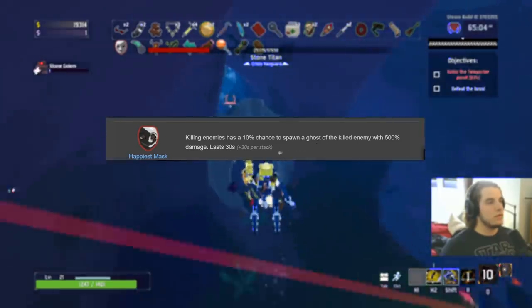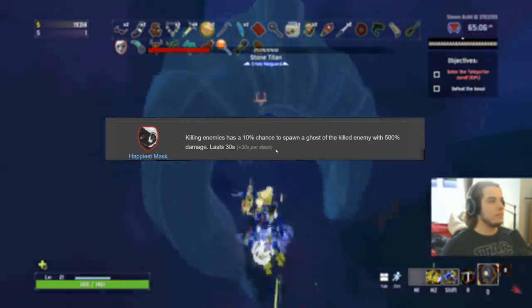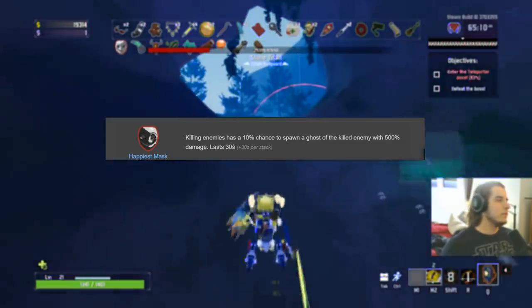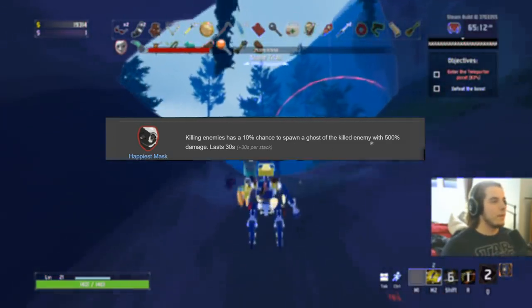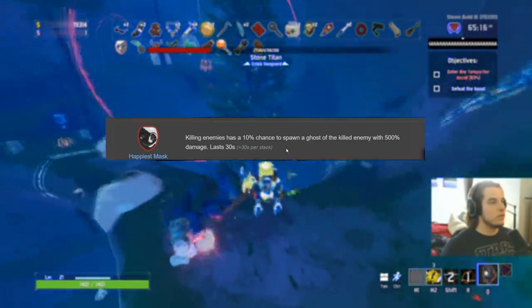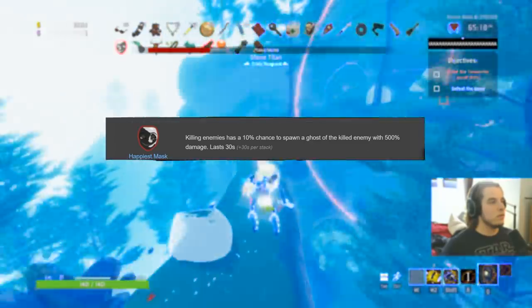Happiest Mask gets a B. It spawns something that attacks for you, but more importantly it draws aggro off enemies and onto it. That's pretty much what you want it for — the tanking potential rather than the damage. B.